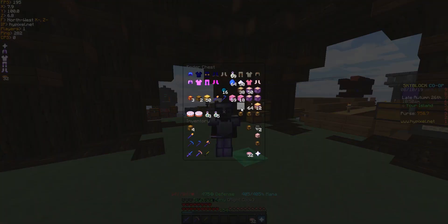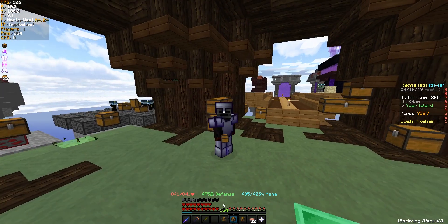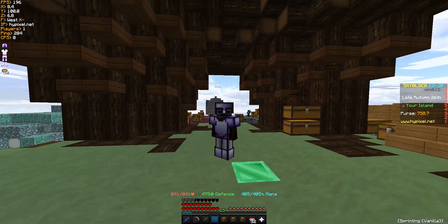For example, over here I have a couple of backpacks in my inner chest. If I grab all of these items, obviously the Enchanted Cobble one has Enchanted Cobble in it, the Enchanted Coal one has Coal in it, this one's empty — basically it just lets you keep track of what's inside your backpacks.